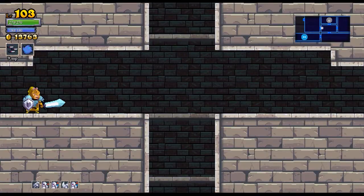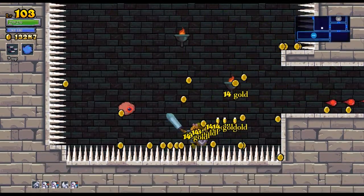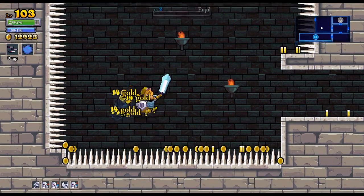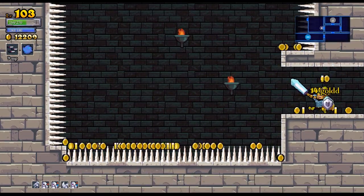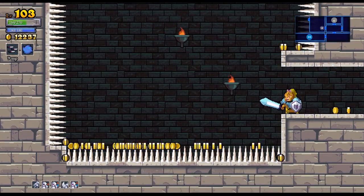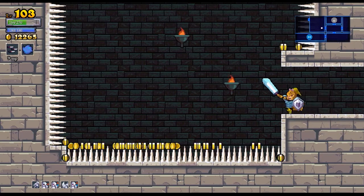I'm at full hit points. This room is going to cause me to take some damage. I forgot about the fact that I had a hedgehog curse. I can't get those coins back, can I? I just lost a bunch of money. I was at like 12,000, now I'm at like 11,000. Does it take off like maybe 10% of your gold?